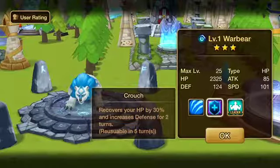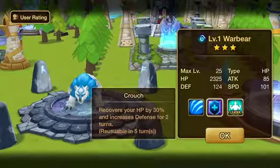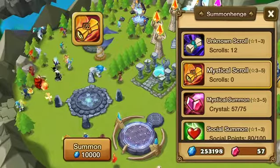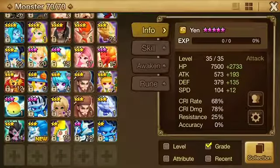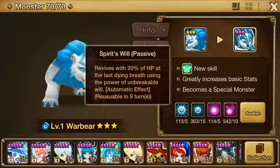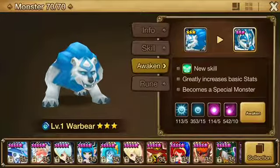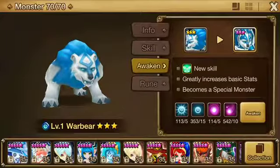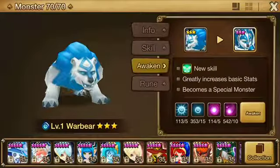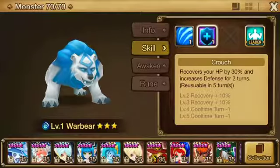Crouch recovers your HP by 30% and increases defense for 2 turns — a great skill. It recovers him and also gives him a defense buff. When you awaken him, you get Spirit's Will, which is a passive. It revives him with 20% of HP at the last dying breath using the power of Unbreakable Will. In my experience fighting these guys, usually you end up killing him, then the passive kicks in, and then he ends up using Crouch, which recovers him another 30%. So he ends up getting at least half his HP back and a defense buff. This is pretty awesome.